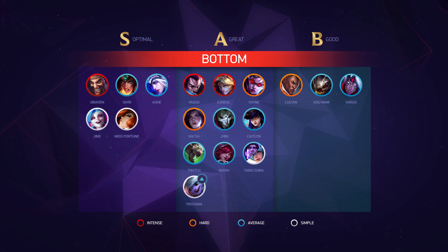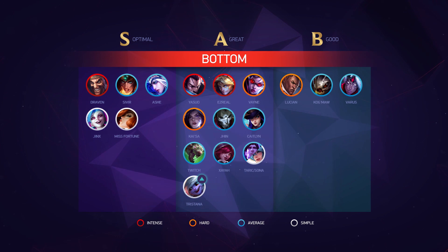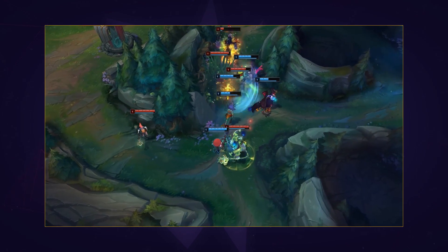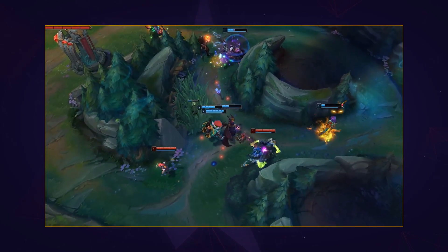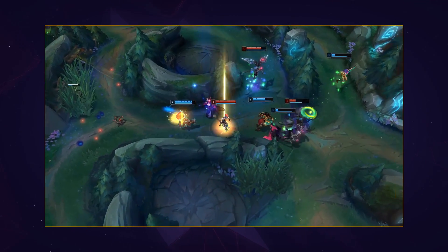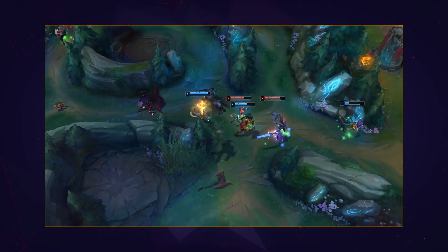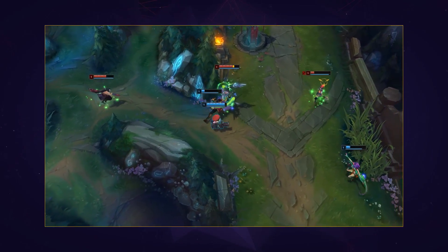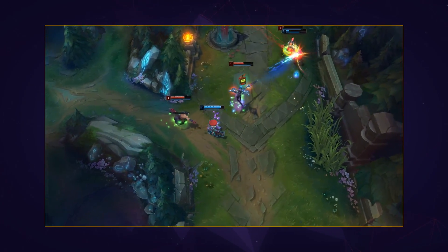As per usual, the bot lane list doesn't see a lot of changes unless Riot decides to mess with crit items or makes on-hit items broken for a couple of patches to spice things up. In S tier, we have Jinx, Draven, Ashe, Miss Fortune, and Sivir, with the only real change being Tristana moving from B to A tier, just in time for her new awesome skin. Tristana herself hasn't received any changes lately, but the popularity of supports she synergizes with has — for example, Taric, which even TL used this combo, does very well with her, along with other enchanters like Nami or Janna, or even all-in supports like Nautilus, Leona, Thresh, or Pyke. With the increased all-in potential from these champions, Tristana is allowed to play the laning phase for kills because, as we all know, Tristana players just can't last hit — especially under tower — so kills are really her only option for income.